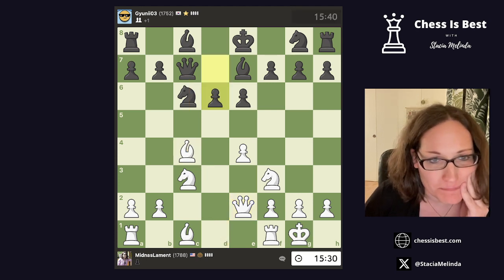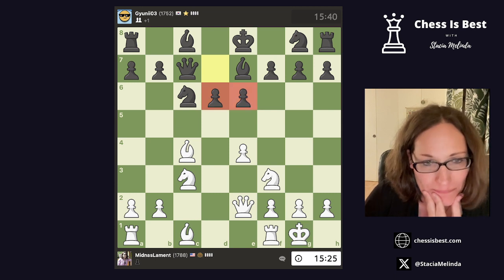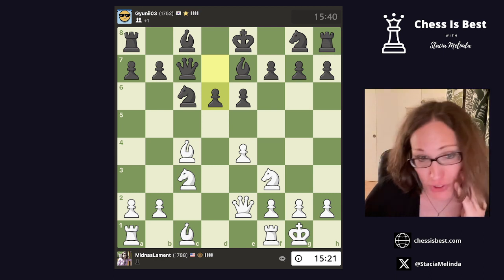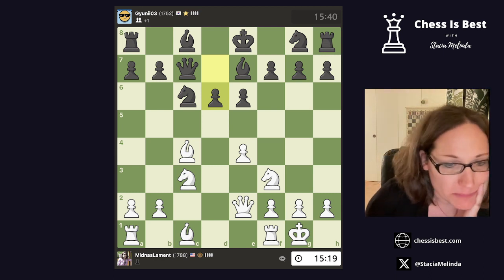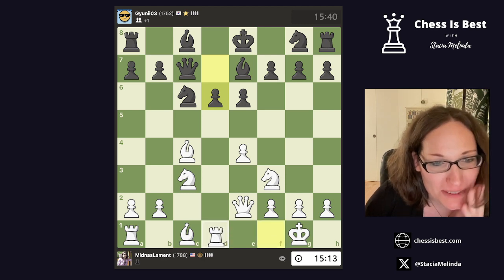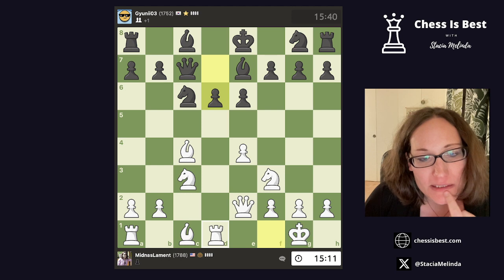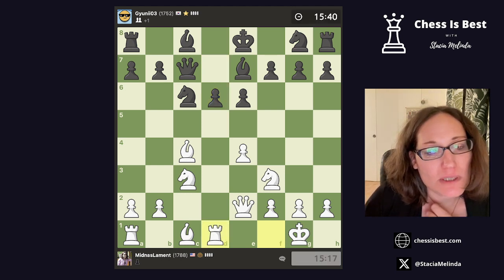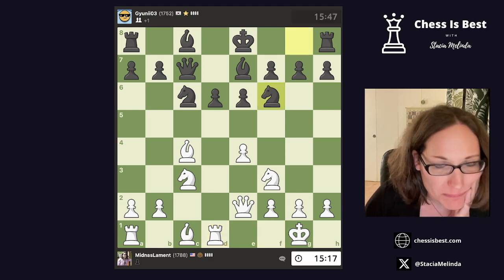Okay, so this is the Shevenigan pawn structure. You should know it's Shevenigan because you'll hear that from me again — that's a bad joke I tell all my students every time. It's always right against this structure — it's one thing I learned from Mark Esterman's book.